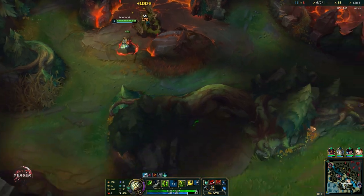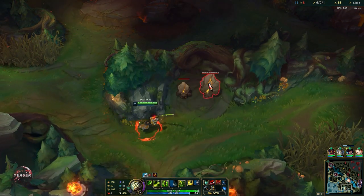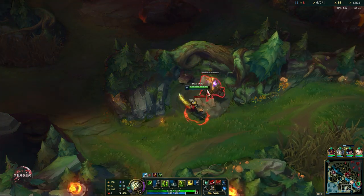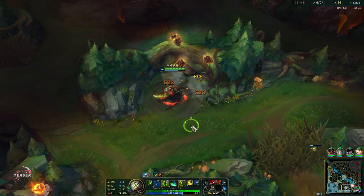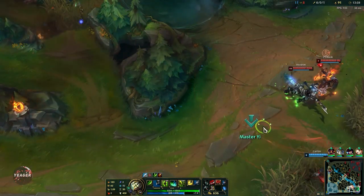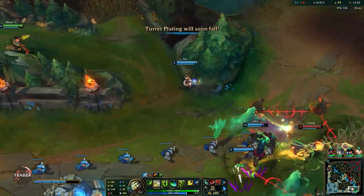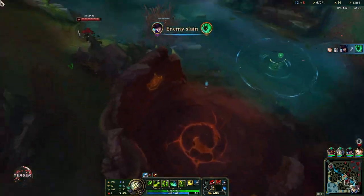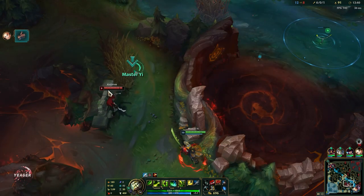Not really anywhere for us to gank right now. We don't see people mid or bottom side. Akali is pushing top, Viktor is going top — that's fine. Oh they are getting ganked bottom side. I think they should be fine though because they have full HP pretty much. I can go — nice, they got Thresh. We can go for Katarina here; I know she's camping in that brush so we can just go in.